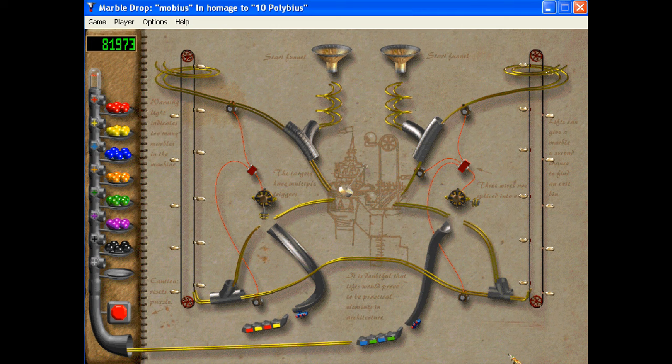Hey, hello everyone and welcome back to Let's Play Marble Drop. We're on level 10, and this level is called Polybius. I looked up some of the level titles, and this one is a Greek historian, I think.